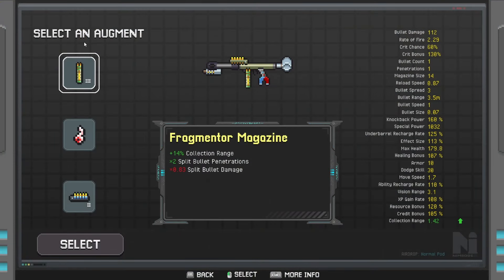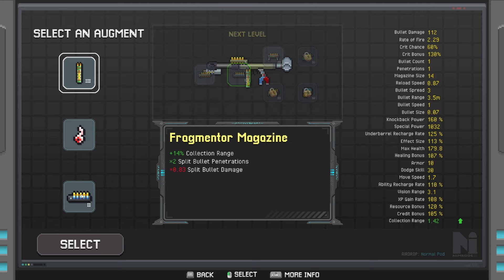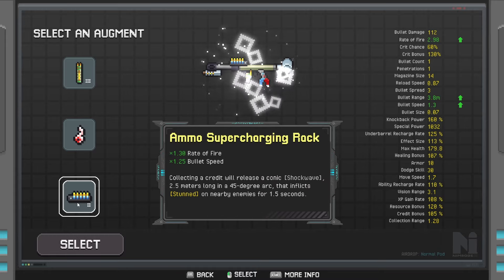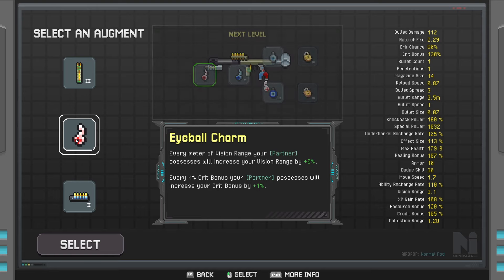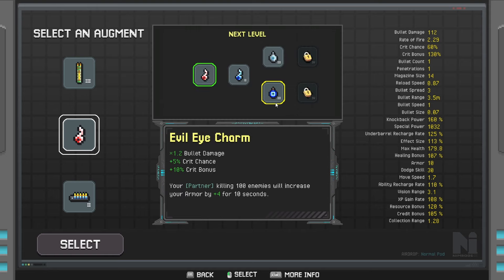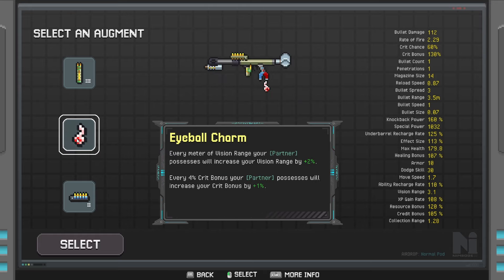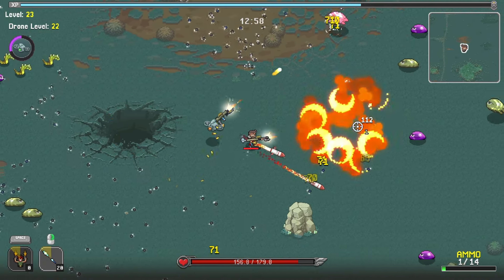It does actually say 'select an augment.' Bullet speed, fire rate. It was the charm — this was the charm we wanted. I think it was plus one. This was the charm we wanted, so let's go and select the charm so that we can start upgrading that.